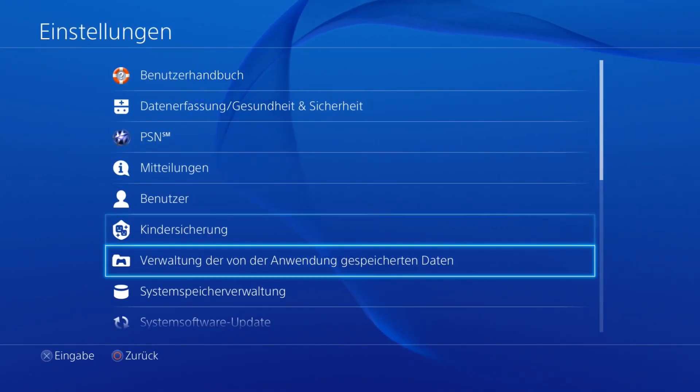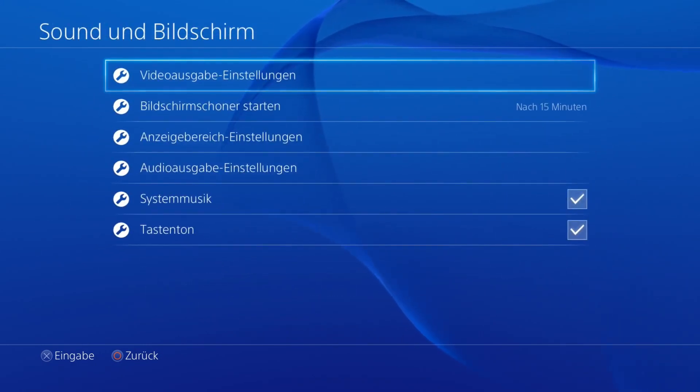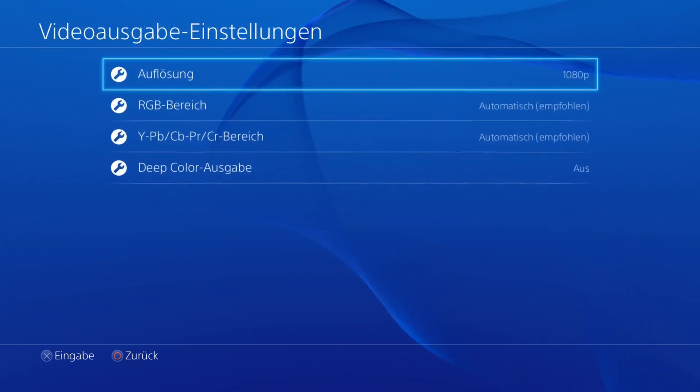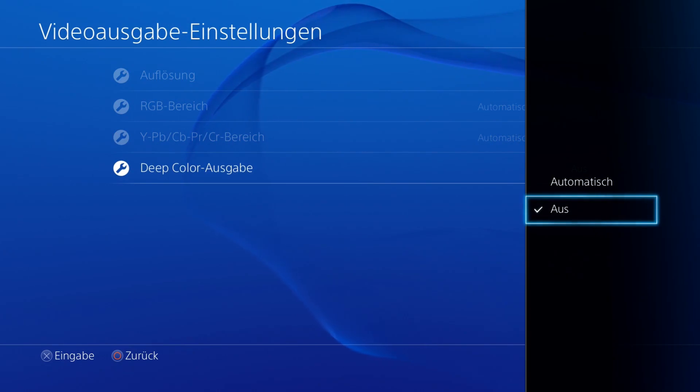but I found a fix for that which I want to show you right now. Go into your system options and open the screen and sound options. Then open the video output options and deactivate the deep color output. After that this problem should not appear anymore.